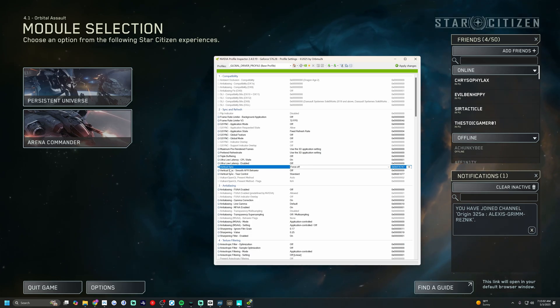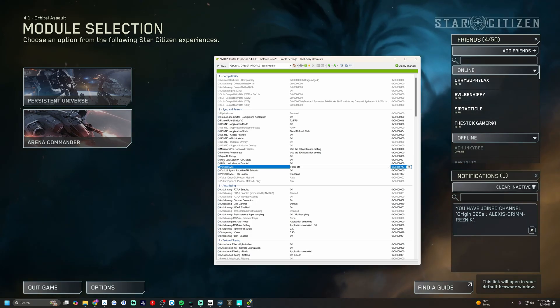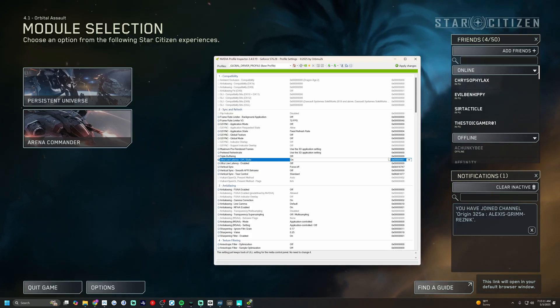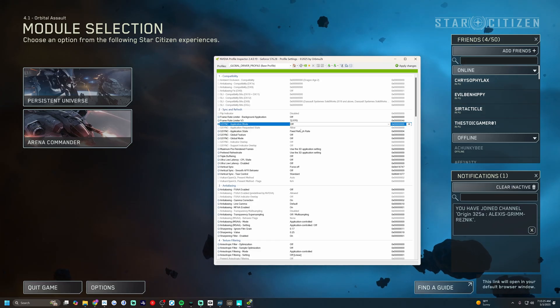All right, now I'm forcing Vertical Sync off. I'm also turning off triple buffering. I don't have any of the low latency stuff on. Let's turn that off — I don't need the ultra low latency. I'm running a 4090. I leave everything that I can on the 3D application setting, but I lock my FPS to 72. I do not let it go higher than that, merely because it does not work. I leave G-Sync off.